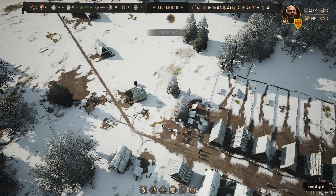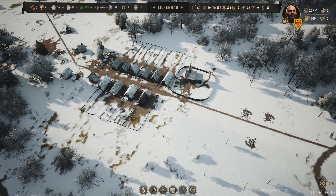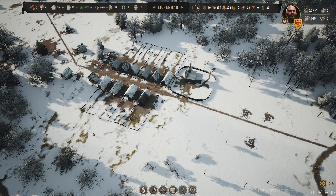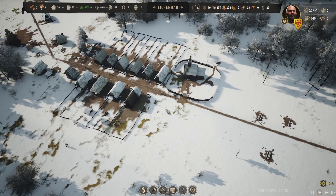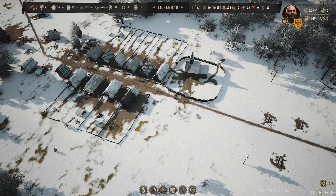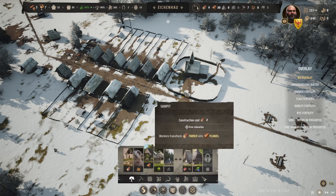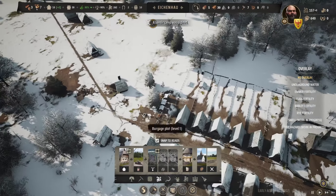With that out of the way, let's unpause. What we're going to do is continue building for our next village — well, actually a small town. I want to build two more plots here, then two more there, and then I think we're going to put a well and a market here.